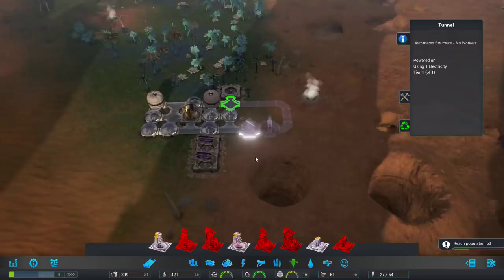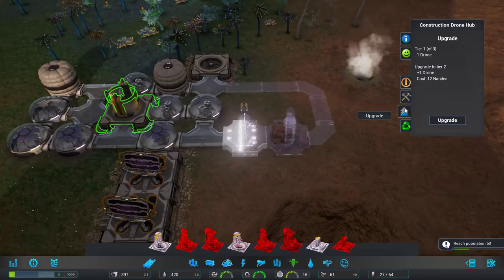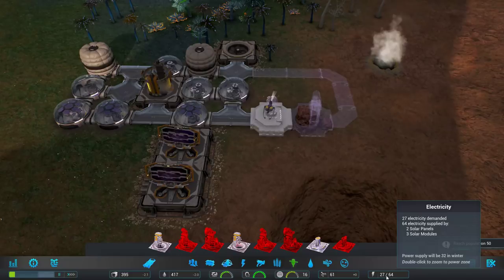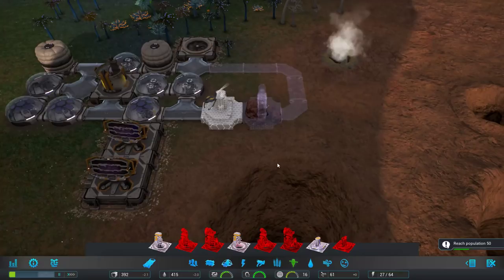Our little drone is going out and building things. I could upgrade the construction drone hub to have more drones — every upgrade gives an extra drone, so things get built faster. But I don't think that's something we have to rush. Power is very good. In winter we'll only have 32 because there's a lot less sun, but we can build on a geothermal vent later. We do need more people for that.